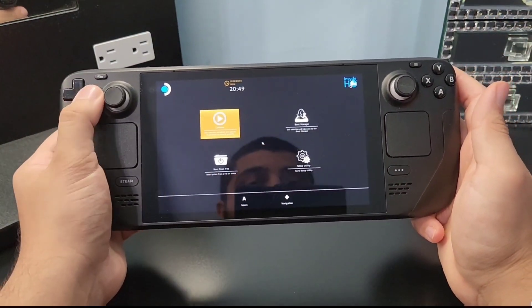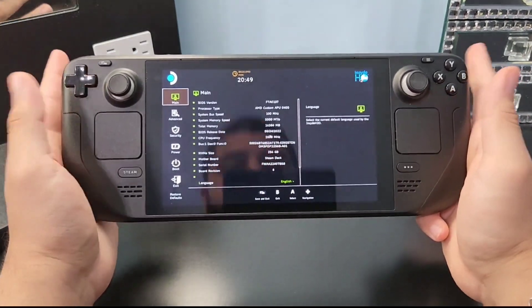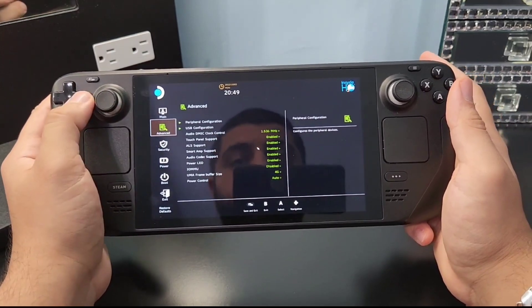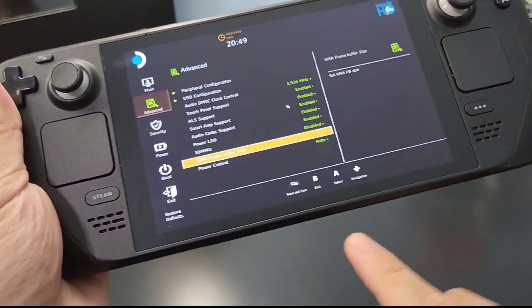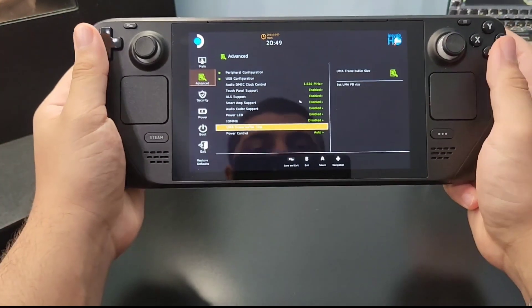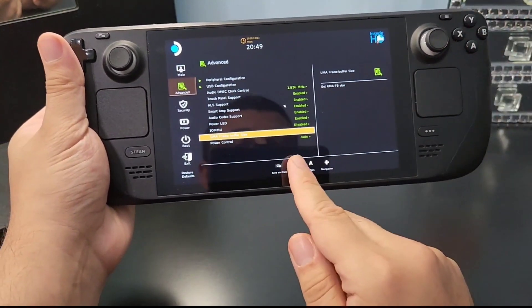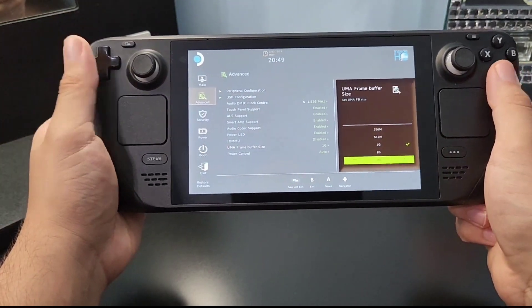Use the D-pad to navigate the firmware menu. Go to Advanced and scroll all the way down to where it says UMA Frame Buffer. Set it to 4 gigabytes. Make sure you click Save and Exit before restarting your Steam Deck from the boot menu, and then the changes will be applied.